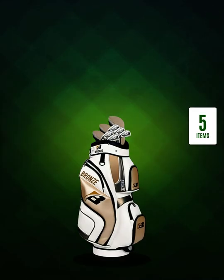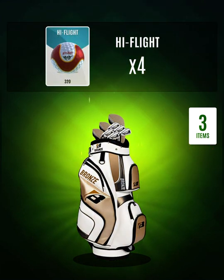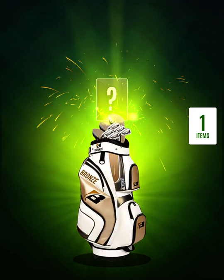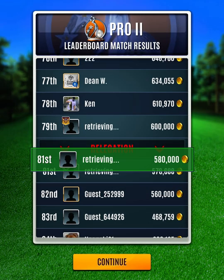Let's take a look at what we profit during this. We'll open up our bag here. We're gaining 11 rough iron cards. We gained four high flight balls, but remember we used two through that event, so we're positive two there, and we're going to gain two spider balls as well, and then a whole bunch of coins. The most important thing here to me is getting those balls and getting those club points for our team.